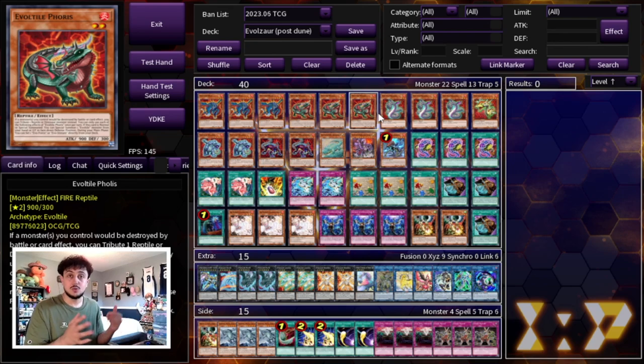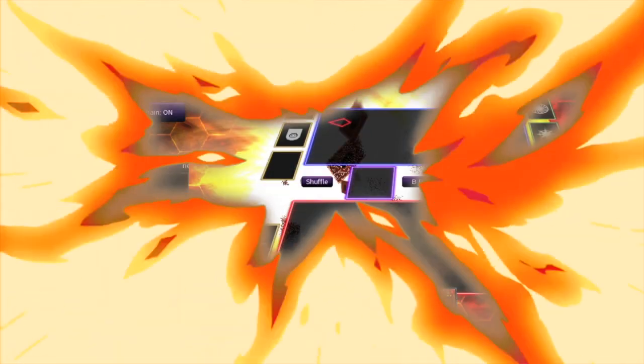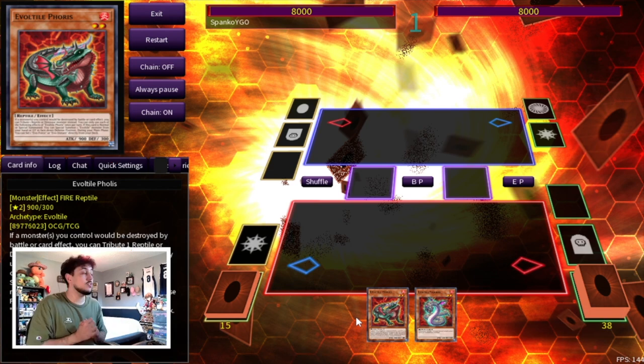I really want to show you guys this combo so let's get right into it. This is a two-card combo that's absolutely insane — it ends on five disruptions and it's able to play through Nibiru as well as Droll and Lockbird, which is absolutely insane because those two hand traps are super prevalent in today's format.